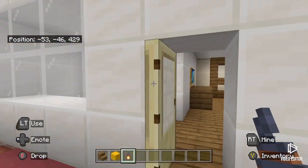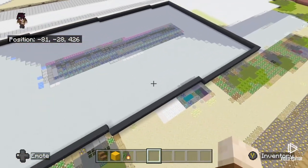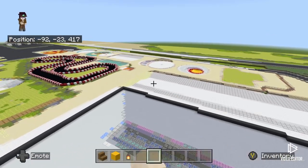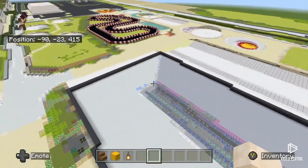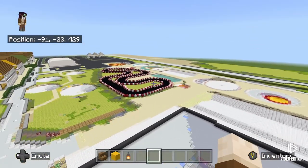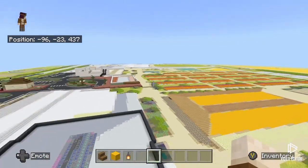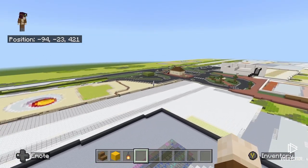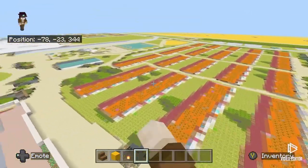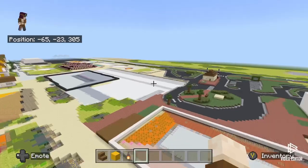Over here we have the restaurant - I can't remember the name, I believe they changed it not long ago. Then we've got the arcade next to the funfair. That whole section there is the arcade - I don't know why I said restaurant earlier, I was looking at the wrong bit. The restaurant is just a bit further up. That building is where the shops are, and then here's the restaurant slash bar.